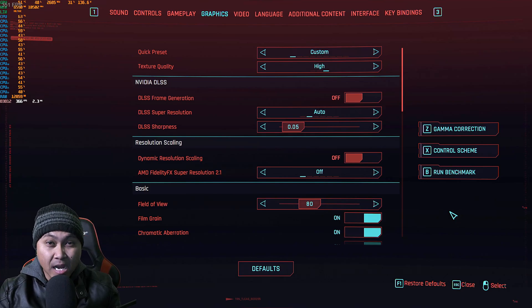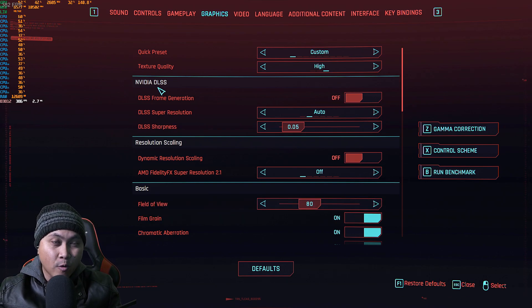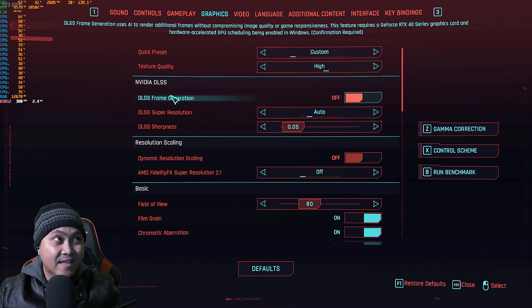Cyberpunk 2077 just received a DLSS 3 update — super excited about this. It's about a 6 gig patch update, already downloaded. DLSS 3 has two types: frame generation on, and frame generation off if you don't want the AI to generate frames.